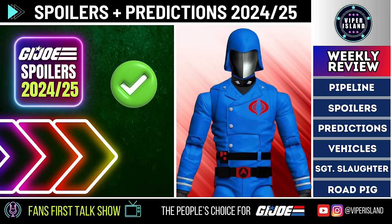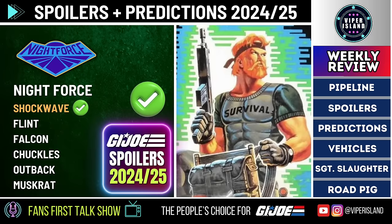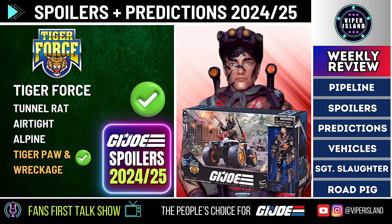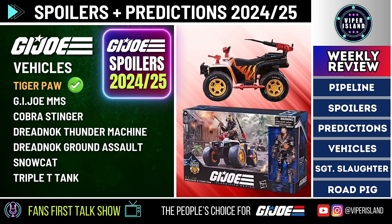For theme line figures still on our list: Mad Marauders Mutt, Junkyard, and Mad Marauders Footloose. For Night Force, we're expecting more Walmart exclusives later this year and next, including Flint, Outback, Muskrat, Chuckles, and Falcon. For Tiger Force, we're expecting Tunnel Rat, Airtight, and possibly Alpine. For HasLab, we've been saying it for months: we expect this year's HasLab to be the Cobra Rattler with Wild Weasel. Hasbro could pivot, but this is what fans want and the overwhelming evidence suggests the Rattler will be this year's HasLab.